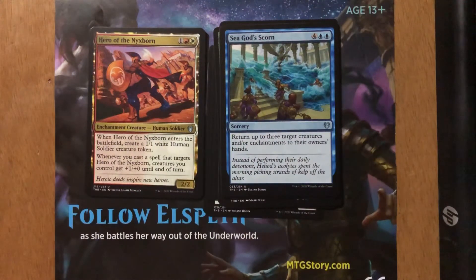Hero of Nyxborn — one generic, one red, one white. Enchantment creature human soldier, a 2/2. When Hero of Nyxborn enters the battlefield, create a 1/1 white human soldier creature token. Whenever you cast a spell that targets Hero of Nyxborn, creatures you control get +1/+1 until end of turn — the pseudo-heroic ability for red and white. I think there are around six or seven creatures in Theros Beyond Death in red or white that have this ability. In my very first draft I did a red-white build with three or four of these pseudo-heroic creatures. If I got out of the gate fast I won the game quickly. But if I didn't have that drop one, drop two, drop three sequence, there's no way you're winning, because by turn six or seven the creatures on the other side are just too big to get through.